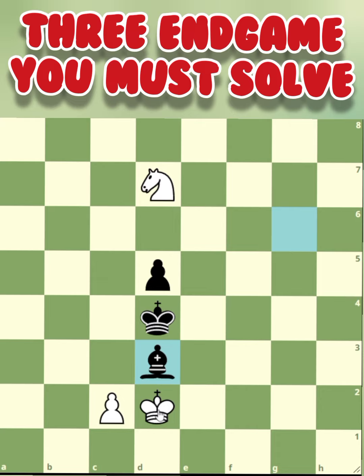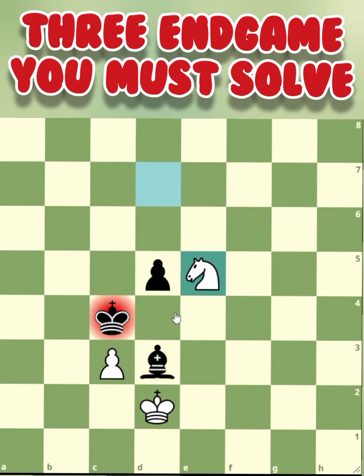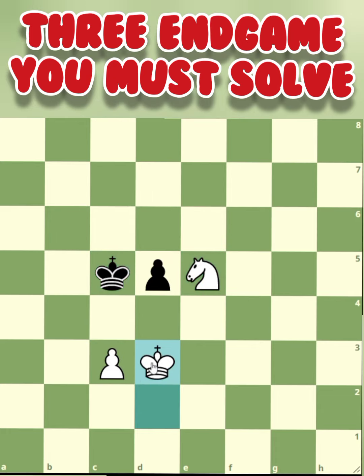So instead of capturing the bishop with your pawn, go for c3 check first. Let's say the king moves to c4 — there's a knight on e5. If the king goes to e4, there's knight c5 and the bishop will be captured next. Let's say king goes to c4, knight e5, king c5, and easy win for white.